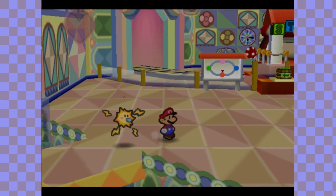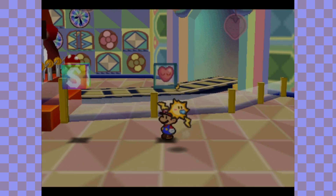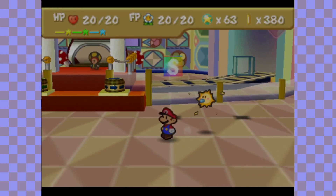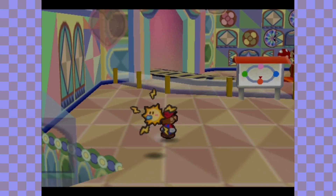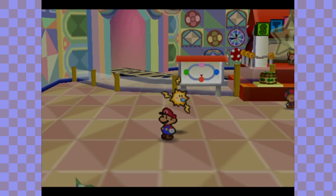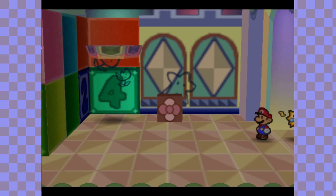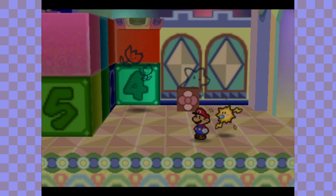I would like to say something here that I think I skipped over. When you upgrade a partner, the description for Watt refers to Watt as male — it says he'll learn Electric Shot — when Watt is actually female. Technically, Watt is a little Sparky, which means we have no way to define gender aside from story text. So we don't assume here unless it's clearly visible.